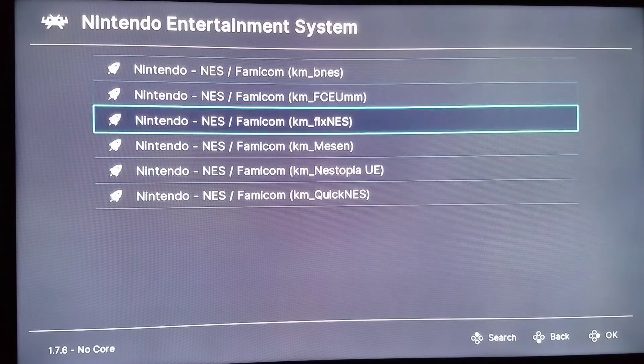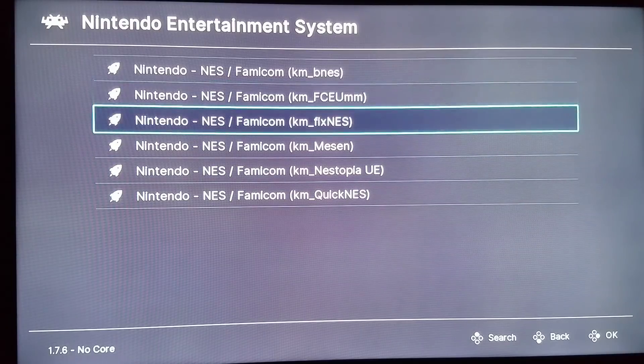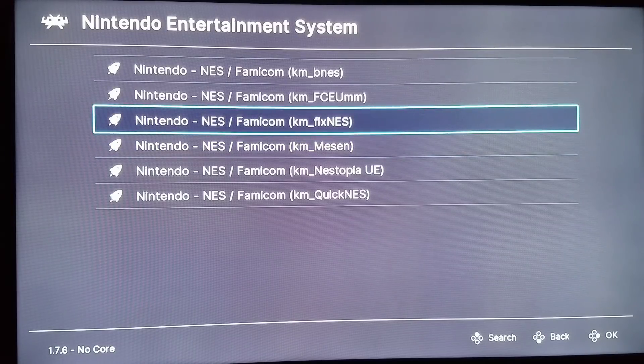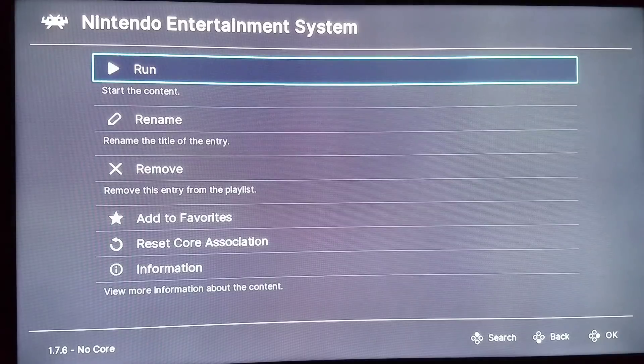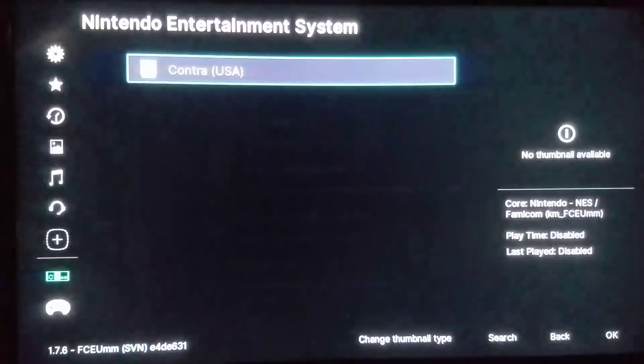I have three, four, five, six Nintendo cores. Obviously I like to use FCEUMM and Nestopia Quick NES for the Mini NES and SNES. On the PlayStation Classic, Fixed NES is actually an incredible one as well. It doesn't work as well here because of the extra accuracy, but I can load it with FCEUMM just fine. Then I can go back into the RetroArch settings again. So we've got that on the playlist.